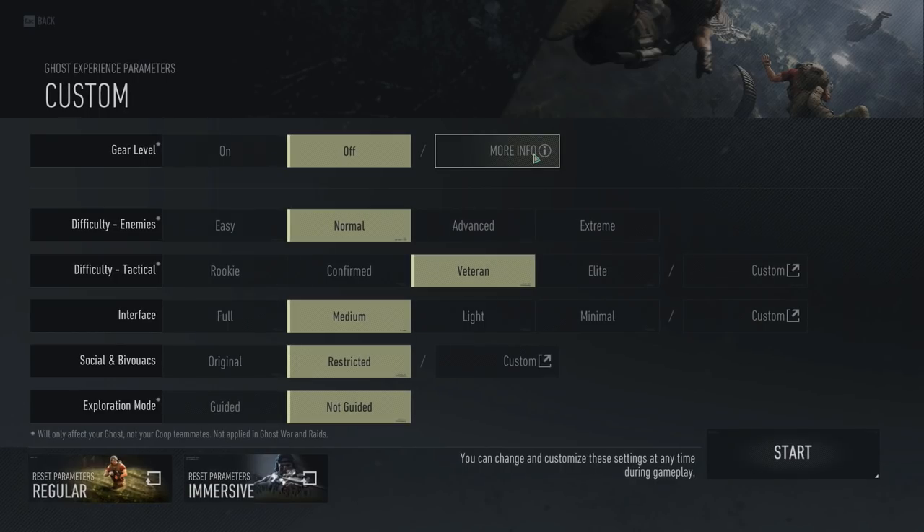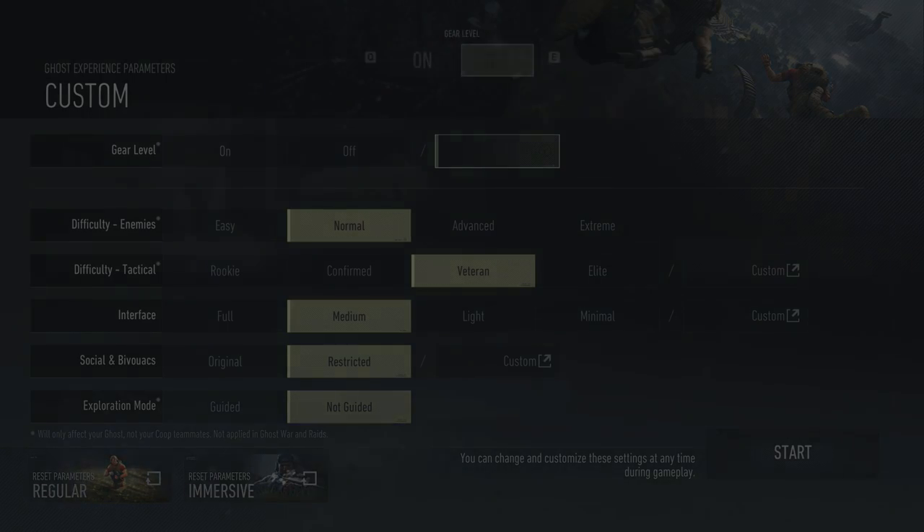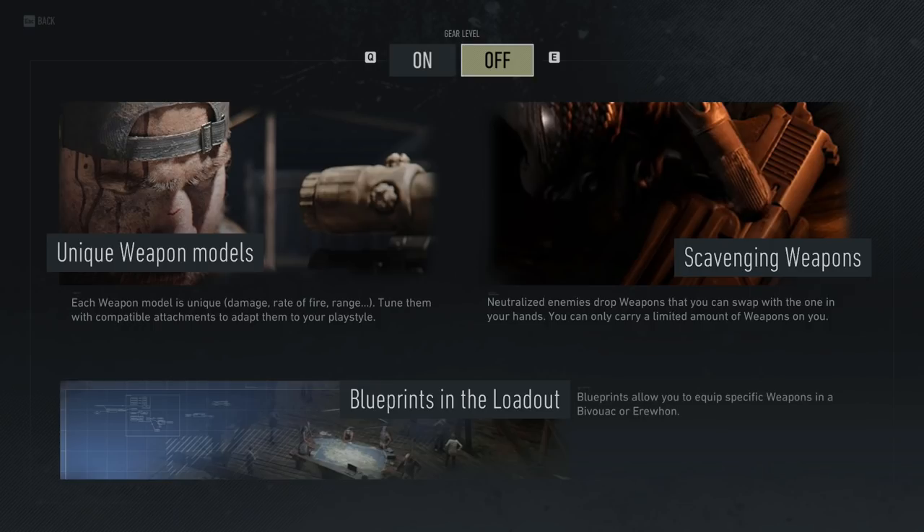More info — so unique weapon models. Each weapon model is unique with different damage, rate of fire, and range. Tune them with compatible attachments. I think they misworded that — 'unique weapon models' implies they look different, but they don't. Scavenging weapons — neutralized enemies drop weapons that you can swap with one in your hands. You can only carry a limited amount of weapons on you.